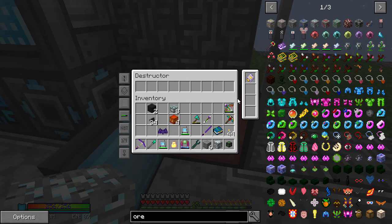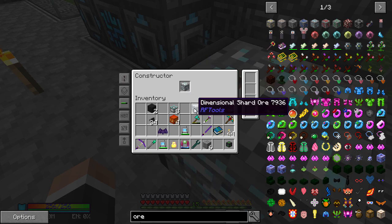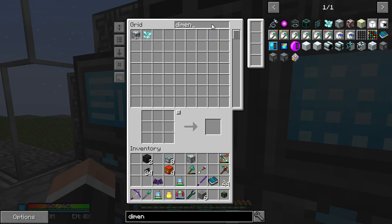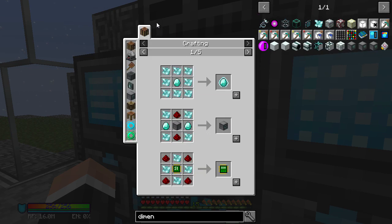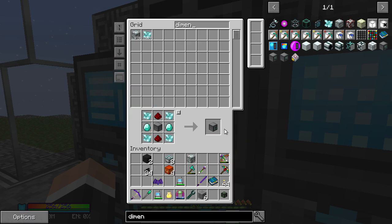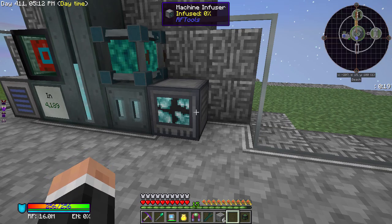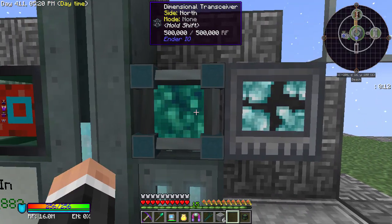I'm setting up a destructor and constructor — this destructor has a Fortune 3 upgrade. That should go through all that and we'll get some dimensional shards. I'd also like an infuser. The machine infuser — because we can infuse machines and that is a good thing to be doing. I can't exactly remember how it works — I think you just put shards in there.